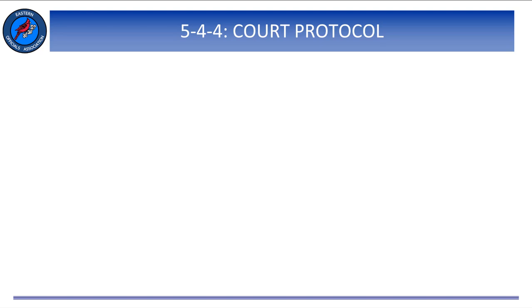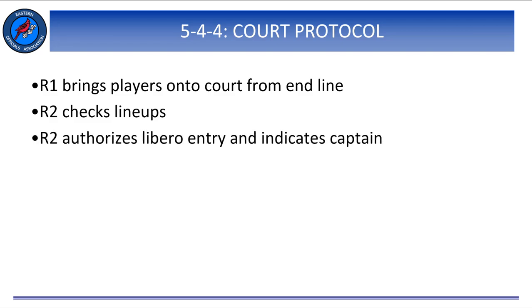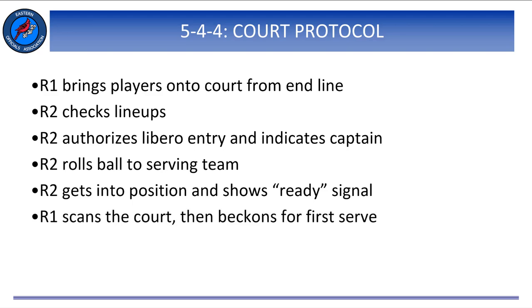After the timed warm-up and pre-match ceremonies, the officials will take their places and the R1 will direct the players to their respective end lines. The R1 then whistles and brings all players onto the court, and the second referee checks the lineups for each team. The second referee will indicate the captain for each team, throw out the ball, and indicate readiness. Before blowing the whistle and beckoning for the first serve, the referee should make one last check — scanning the court, players, the officiating team, and the benches — and back to the server to make sure the server has the ball.